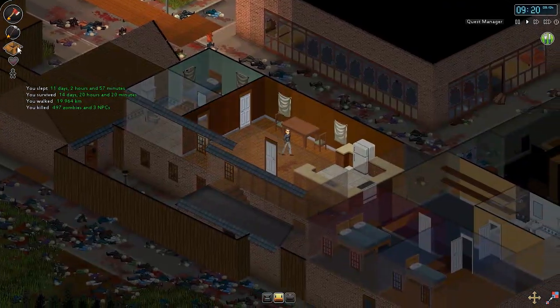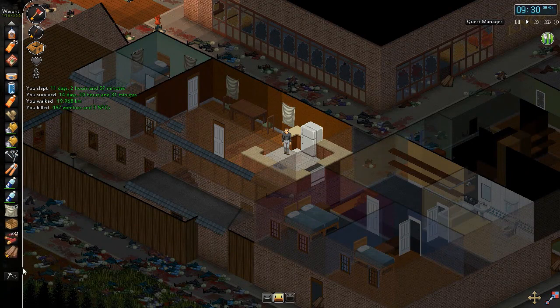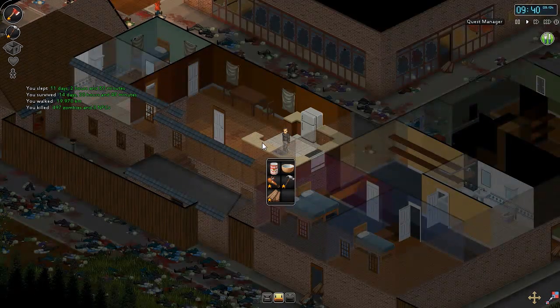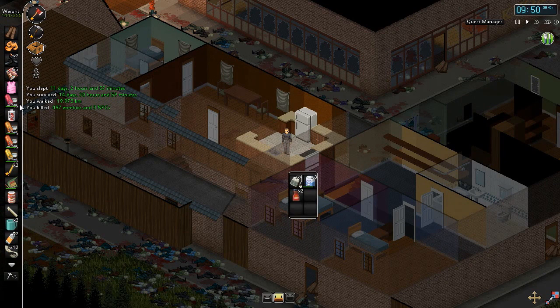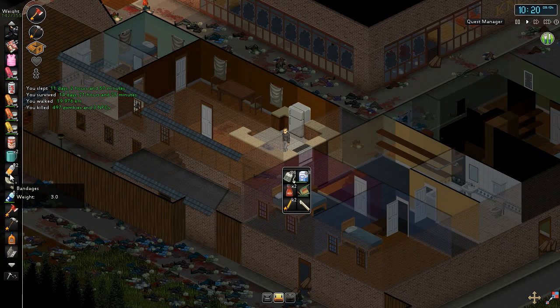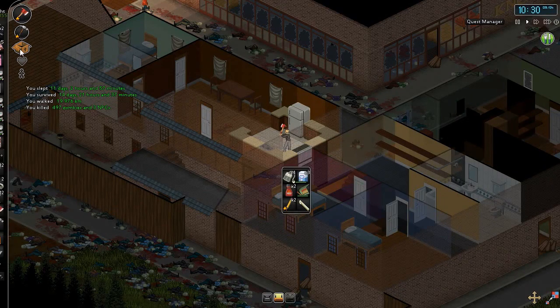Twelve hours later. So how are we looking on food? Not so great, actually — we're starting to get pretty low. I'm going to go through quickly and clear out all the crap in my inventory. Candles aren't really that important at the moment — we've got plenty of flashlights. We don't really have water left, so making coffee out of mugs isn't really an option anymore.